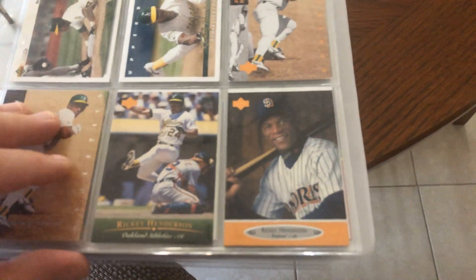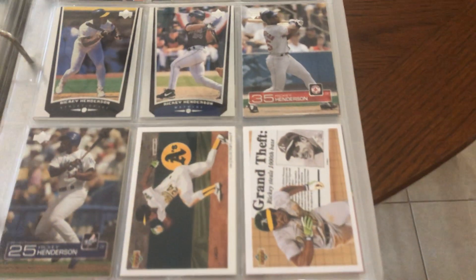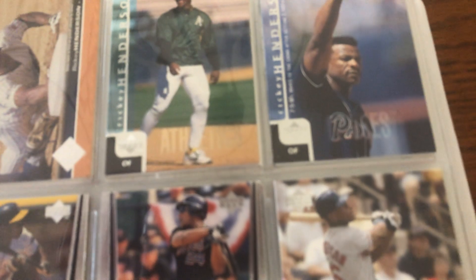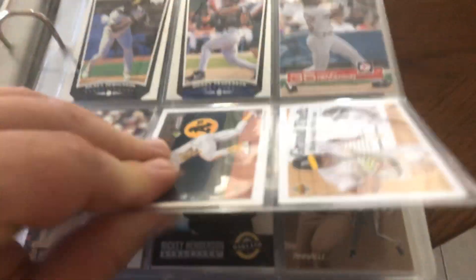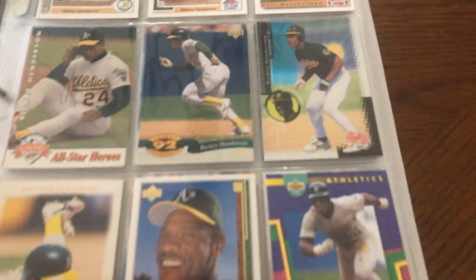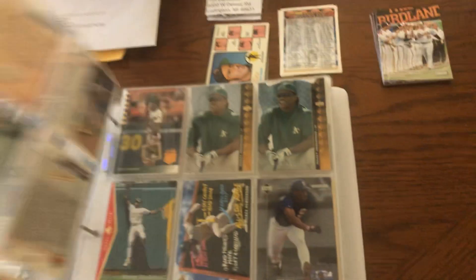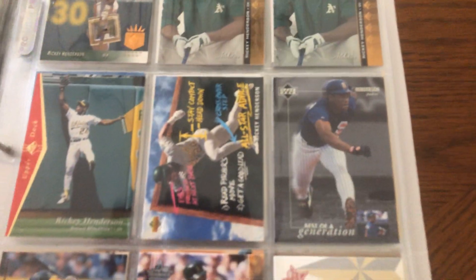That's a nice one too, I think that's '96 — maybe '95, I can't tell, my eyes are no good, we know that. Some more Upper Deck offerings. Got the really nice SP regular and die-cut — just got the die-cut from Tim in that care package.